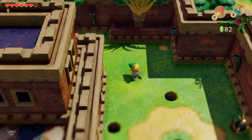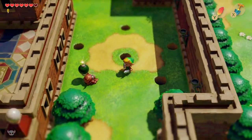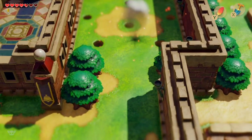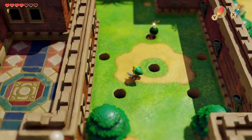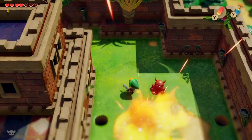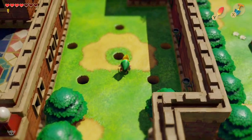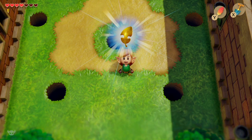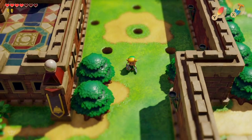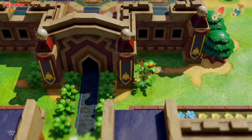Somewhere on the right is going to be the second golden leaf. This looks like a possible area — this guy is popping up from one of these six holes. Keep trying to hit him and avoid his bombs at the same time. That looked fairly painless — we've got two out of five.